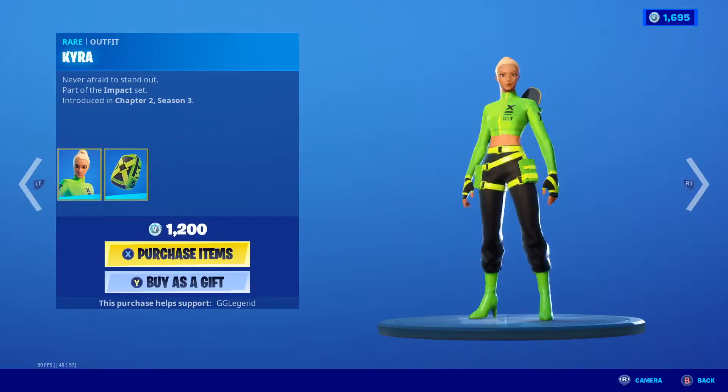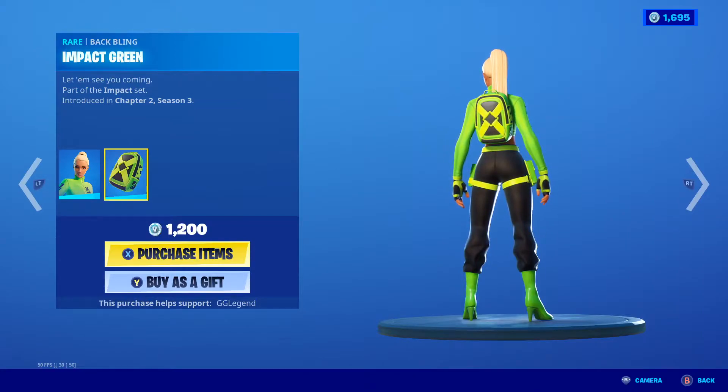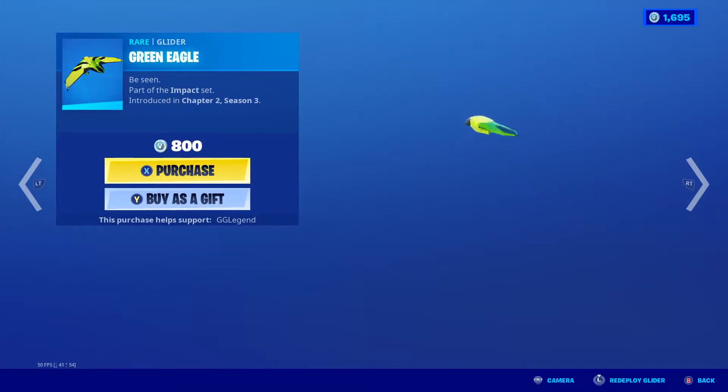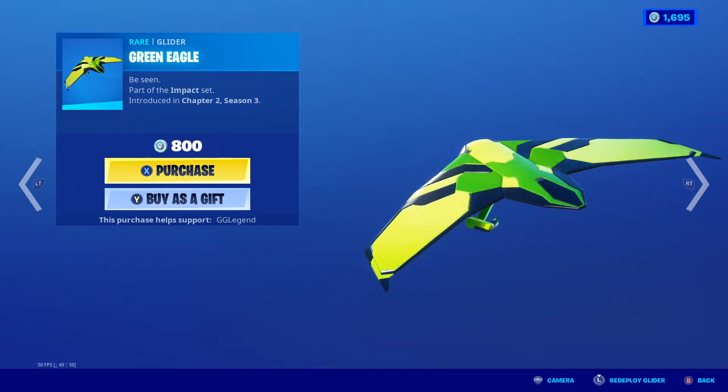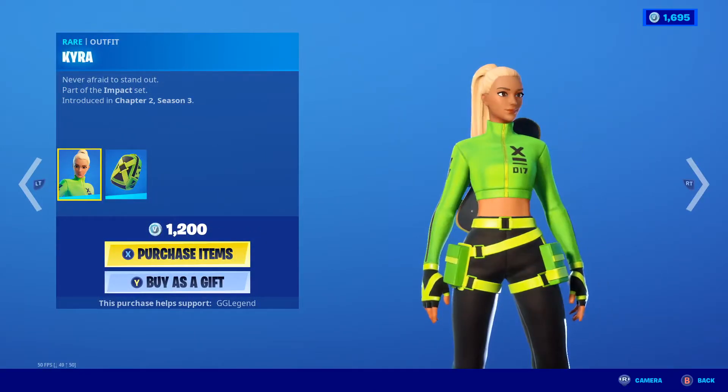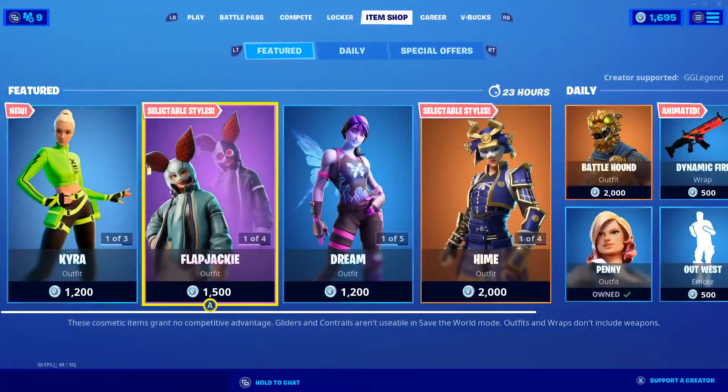We do have something new — Kira is here with the back bling Impact Green, Block Blades, and the Green Eagle glider. That's actually a pretty nice glider. And yeah, that is very clearly like an Ariana Grande skin — interesting.